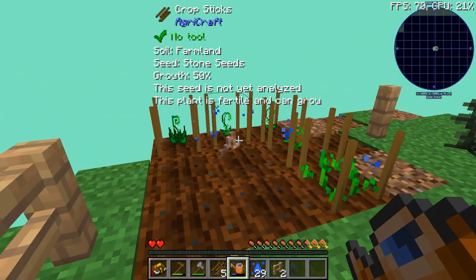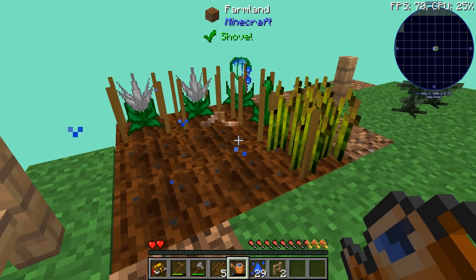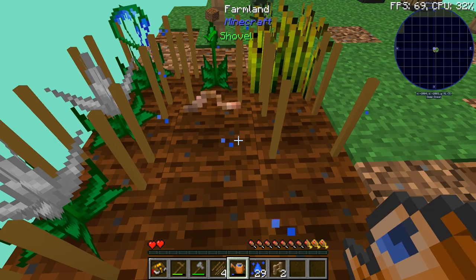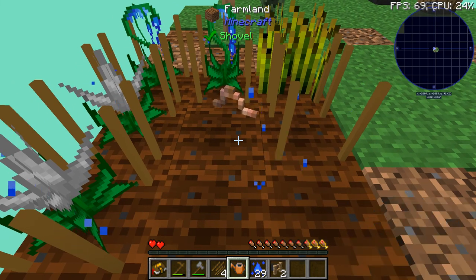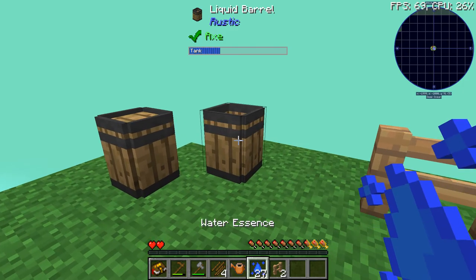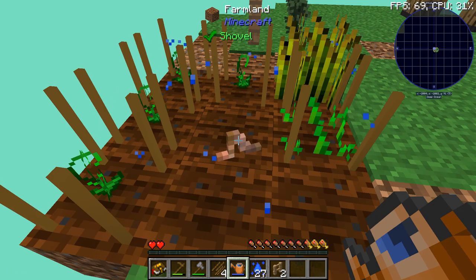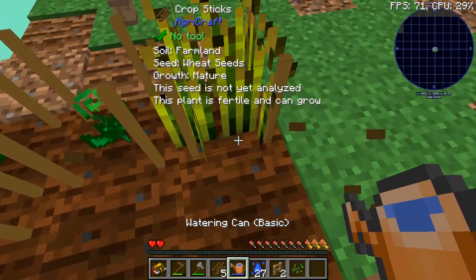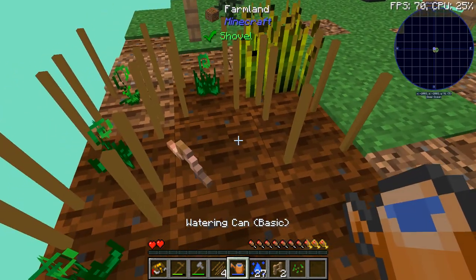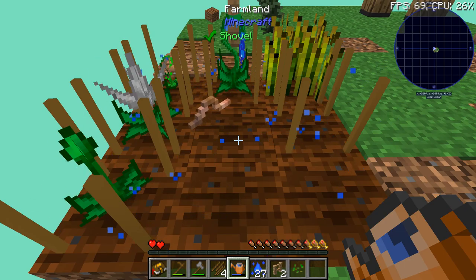Another quick tip: if you have crops down like this — so this is a wheat seed I just put down — if we grow them up to full height, there's a way to duplicate your seeds if you don't want to do it the crossbreeding way. Once it's at full height, it gives a random chance to spread to nearby blocks. If we keep watering this, as you see, it spreads — and that's how to duplicate your seeds. You can do it with any seed type.